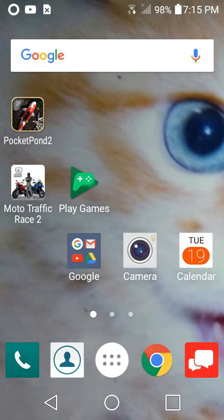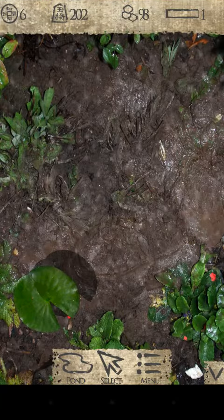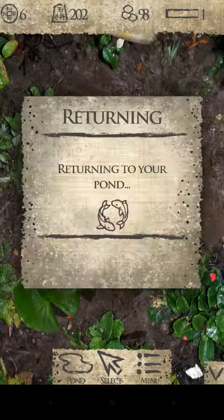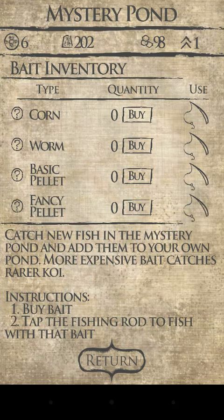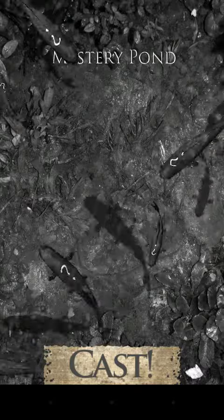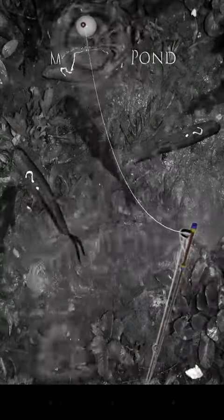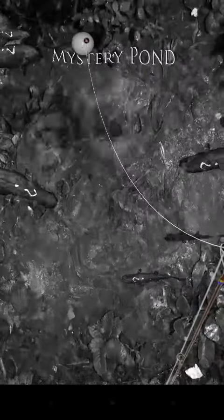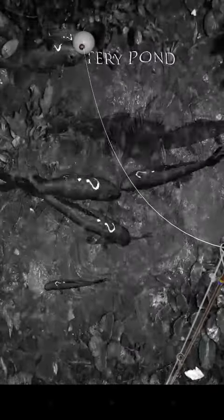So guys, open up Pocket Pond 2 and just look at my coins — 202. You go to your catch and then buy catch, and then when you get one you want to reel it in obviously.